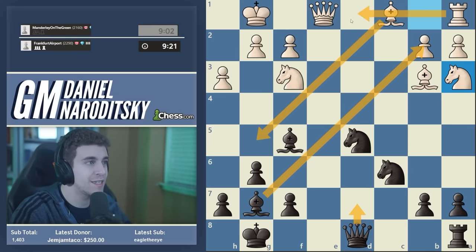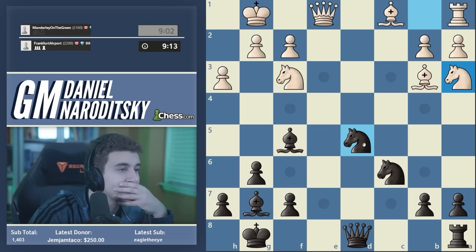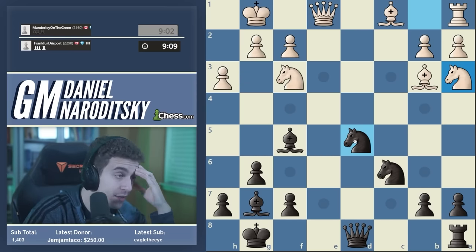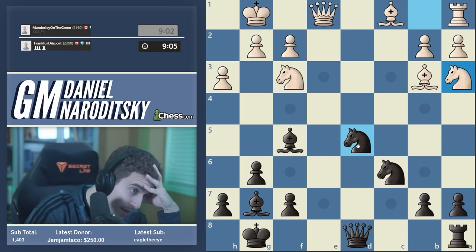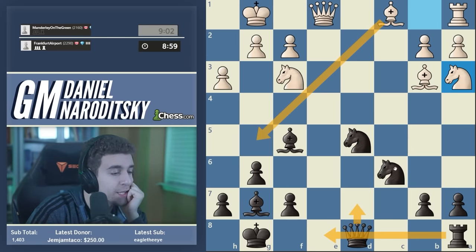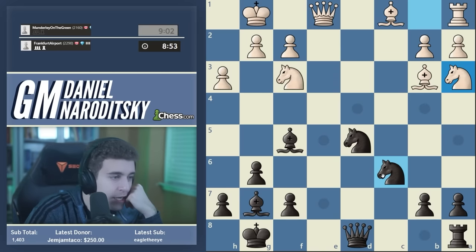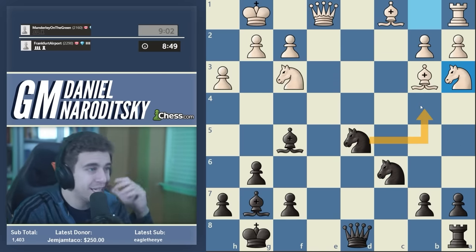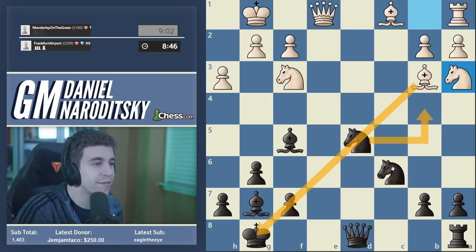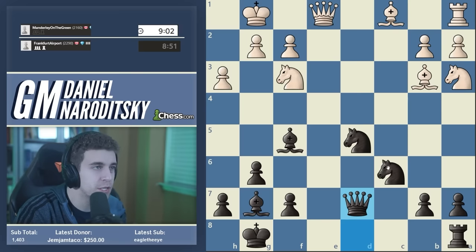So after Qd7, if Bg5 we can take on b2, although that situation isn't that simple because white has the very nasty move Rd1, hitting the knight on d5. White could sack the pawn and go for the initiative — that complicates things a little bit. Even if our opponent doesn't find it, it's not something I want to allow. Maybe after Qd7, Bg5, we could just go Re8 and keep bringing our pieces out. The most natural still seems to be Qd7 — let's opt for this.